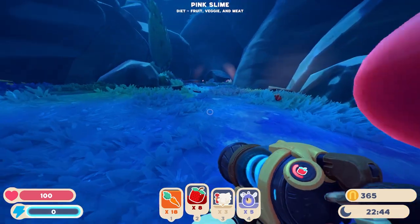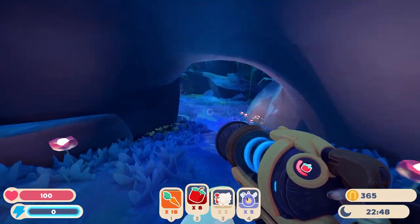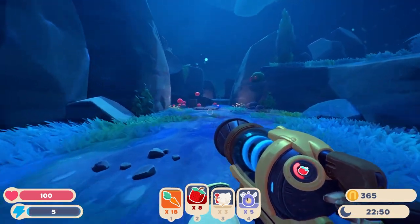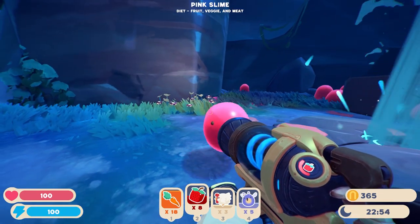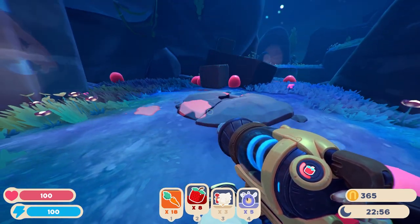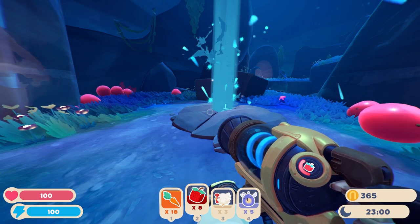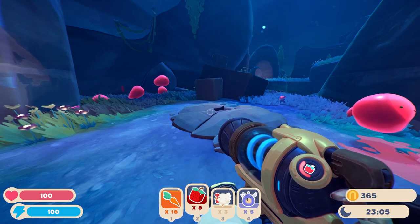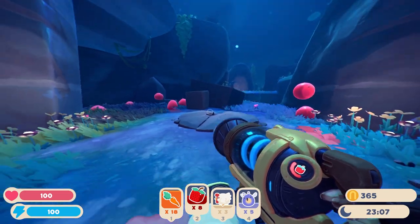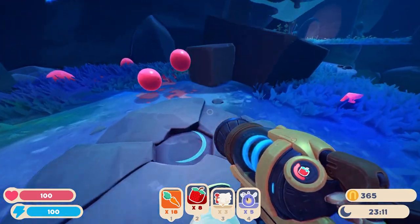Once you come to this area, you're going to take a right instead of going straight. It will be right here where this geyser is. The way that you take on a gordo slime is to just feed it a bunch of food. Since this one is a pink one, it doesn't have a favorite, so it'll take any kind of food - carrots, pogo fruit, cu-berries, hens - find as much as you can and keep feeding it until it pops.